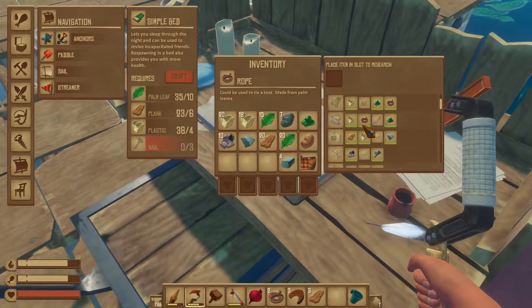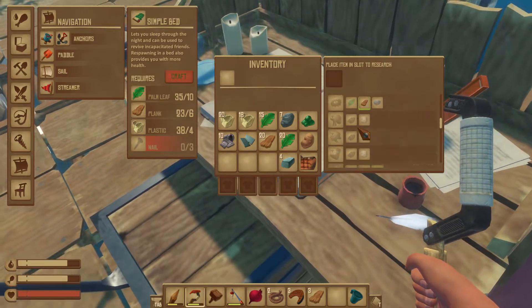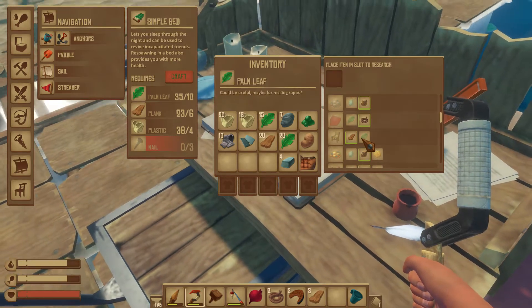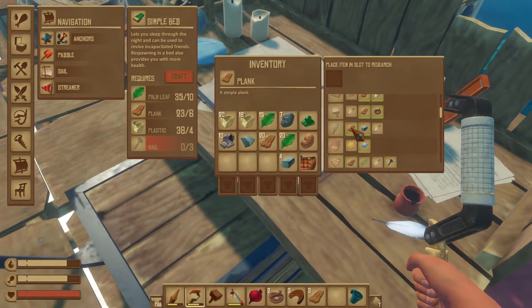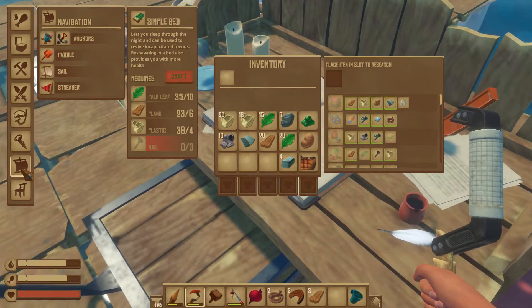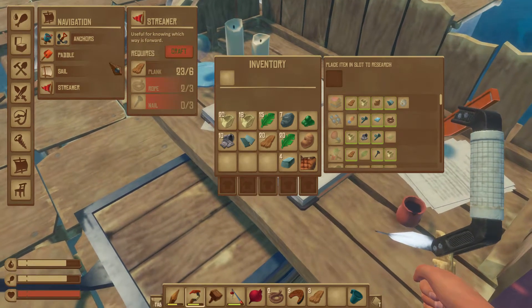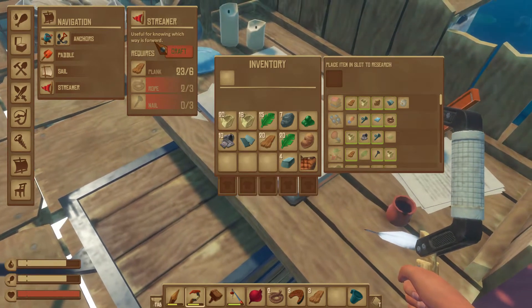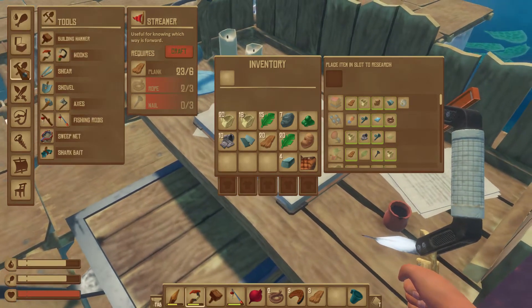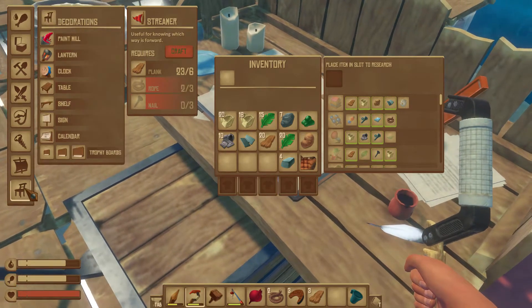There is a component — I don't think I can craft it yet but it's researchable — and rudder control. Let's see if I can find this on the research board. I'm not sure what I need; that might be the next item I aim for. I can't craft it yet. I should craft a streamer — useful for knowing which way is forward. Hmm, where is that rudder control? Maybe I need to find a blueprint for it.